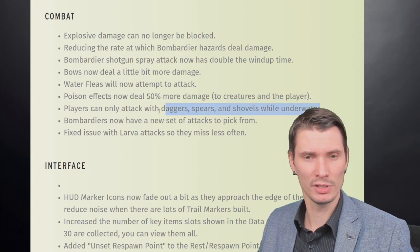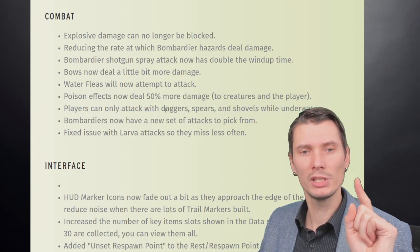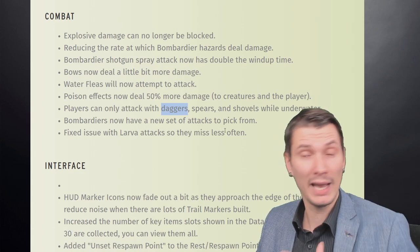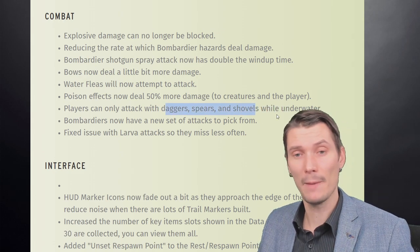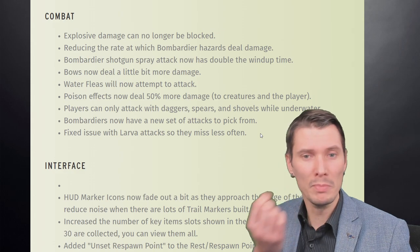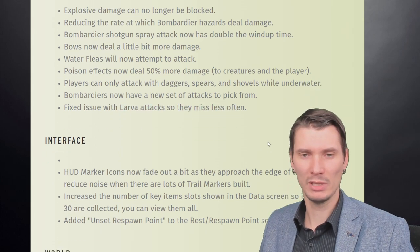Players can only attack with daggers, spears, and shovels while underwater — that caught my attention. I immediately built the pebbler dagger and I'm wondering if my other daggers also worked underwater. Anyway, no mallet underwater. Bombardiers now have a new set of attacks to pick from. A fix was also made for their lunge attacks so they miss less often — before you could easily avoid them since they'd just charge straight in front of them.